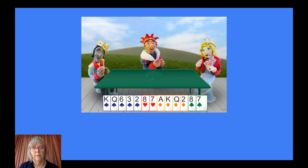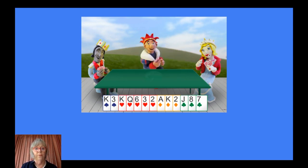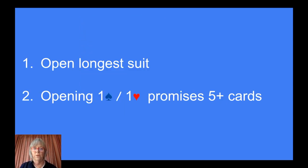We've got great diamonds — shall we open one diamond? No, because we've got spades, one of the majors, and it's always good to open a major if you can. We have five spades, so we can open one spade, and partner will know you're starting a dialogue — a conversation — to try and find a fit. One spade says: I've got 12 to 19 points and at least five spades. Similarly, if we've got five hearts, we bid one heart. So the first summary: you open your longest suit, and if you open one heart or one spade, you're promising at least five of them.